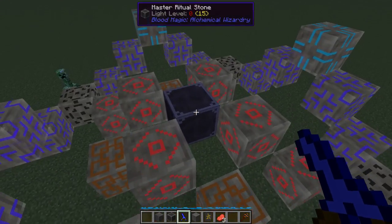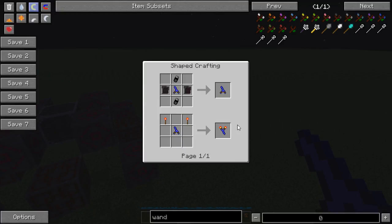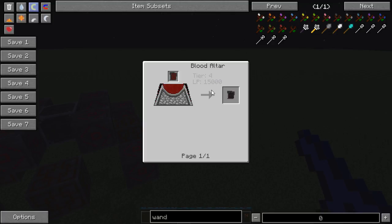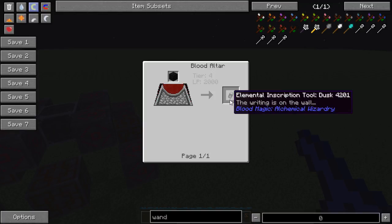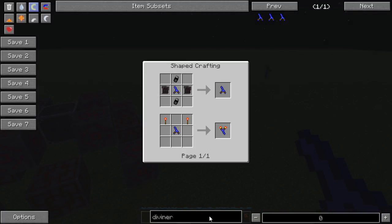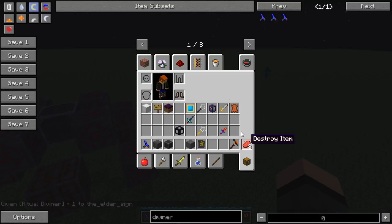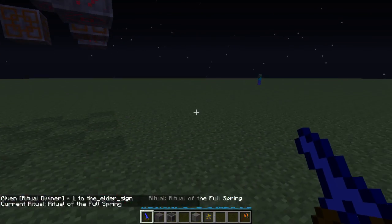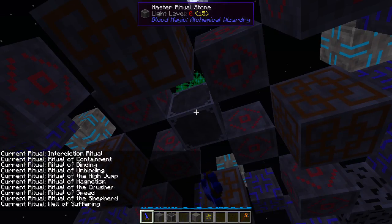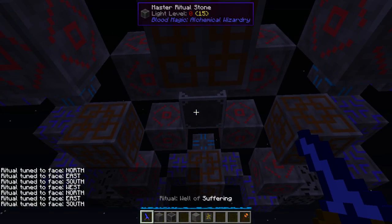Actually I need to upgrade the ritual diviner - this one can't do that level. You need to upgrade it to tan place dusk runes, which require two demonic slates - the tier four slate - and two elemental inscription tools for dusk, which use coal blocks. So you do need a tier four altar to automate the Well of Suffering. Let me get the right diviner. Do be careful when cycling through rituals because there's no way to cycle backwards - you have to go all the way through again.